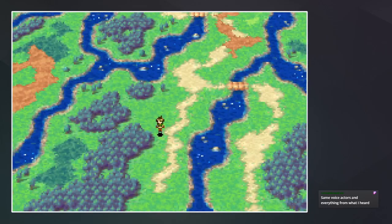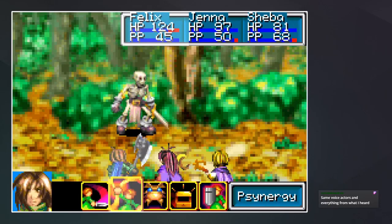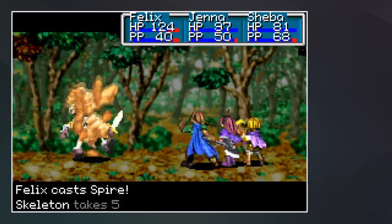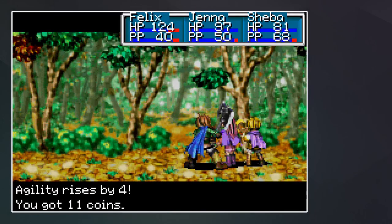Assuming we're gonna come back here — alright, the soldier just runs but Felix gets a level up! Did we want to go down here? Not quite sure. And Jenna levels up too!